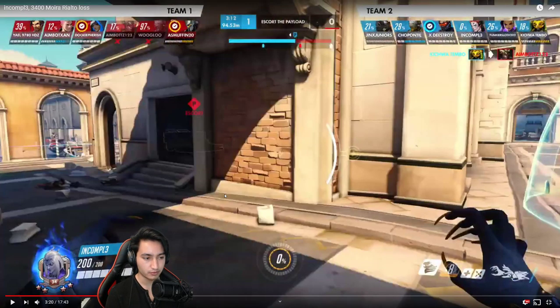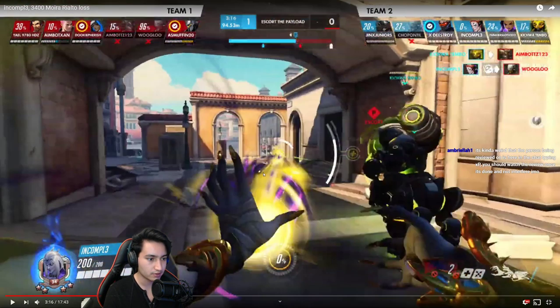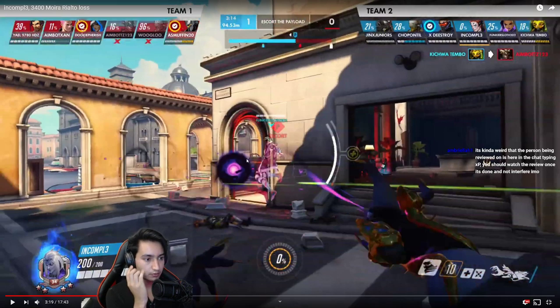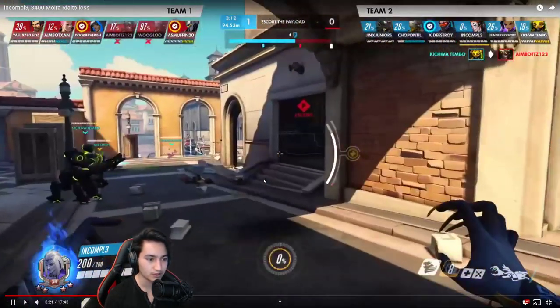I do like that you immediately threw a damage orb right after using coalescence — this is something I do a lot, since damage orb comes off cooldown a little after coalescence ends if you used a damage-orb-coalescence combo. The orb could have been better aimed though — you shot it directly at the payload. In this situation I'd throw a damage orb below the payload so it bounces between the payload and the ground, hitting anyone standing next to it.